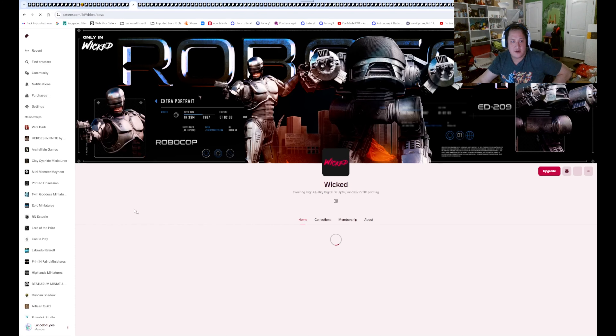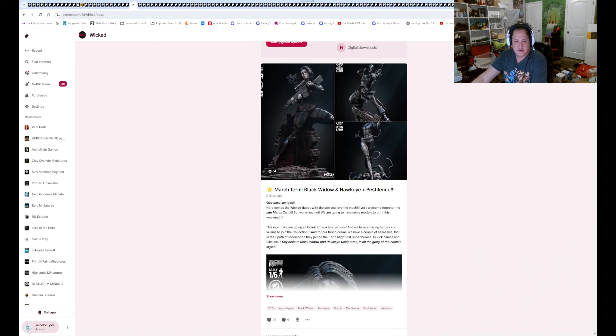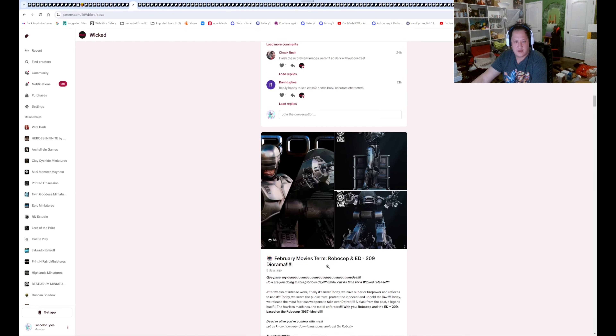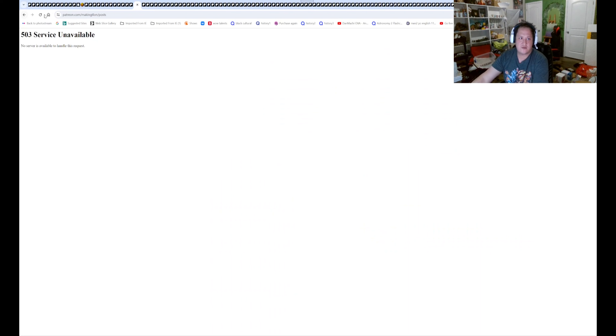3D Wicked — I don't think they have anything. I know they get sent all their stuff towards the middle of the month. I think he just released Rocky Balboa. Anything they have interested for April? I don't think so. But they do DC and Marvel figures.